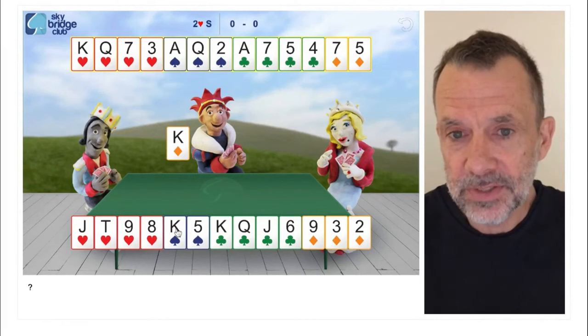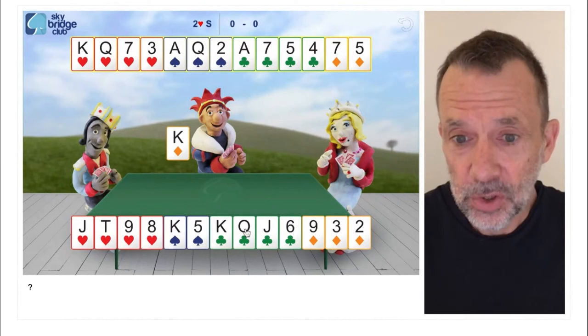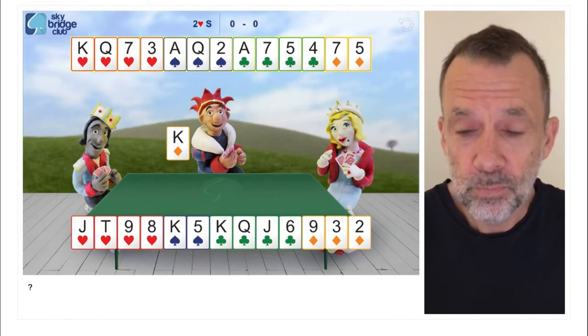But look how that king of spades means we don't have a spade loser. And that queen of clubs - look at those clubs now: ace, king, queen, jack. All those club honors are working together.